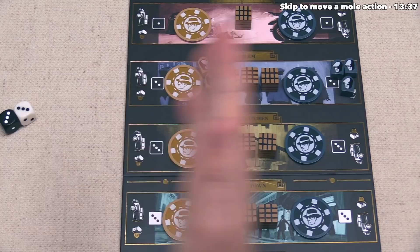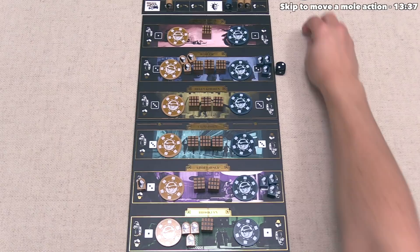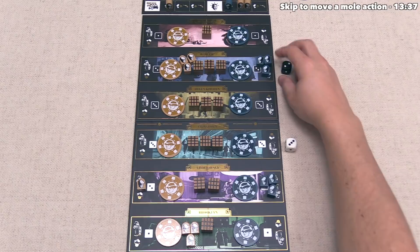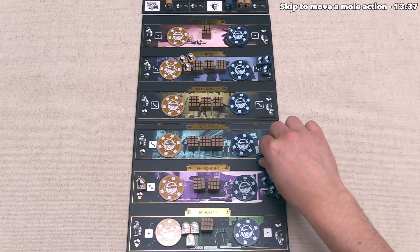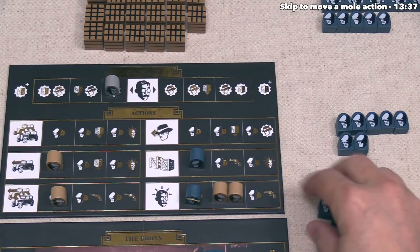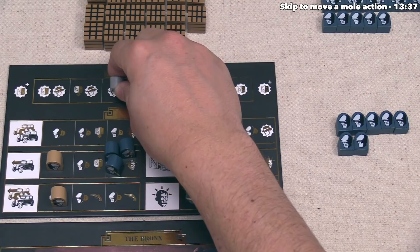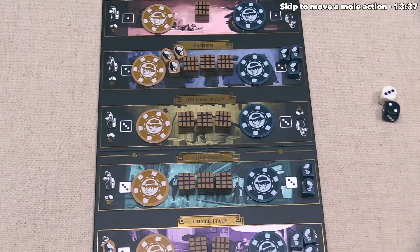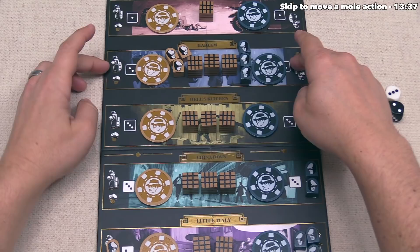Blue rolled a white three and a black two. They'd love to use the black-two car but it's currently full. Instead they send two henchmen towards Chinatown, or they could send none at all. They decide to put two henchmen into that car. For their action, they use three henchmen to activate a spot that gives them a drive and a DA action. They do the DA action first, moving the token one space farther towards their opponent, then drive the Harlem car — so there are now three henchmen for each player in Harlem, with a strong possibility of more joining before the end of the round.